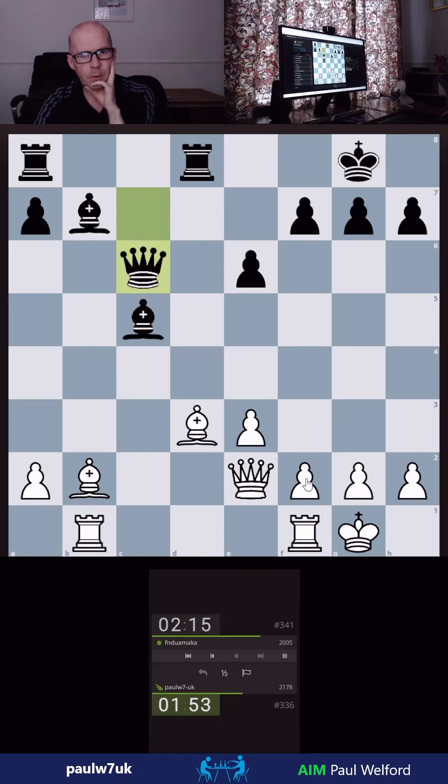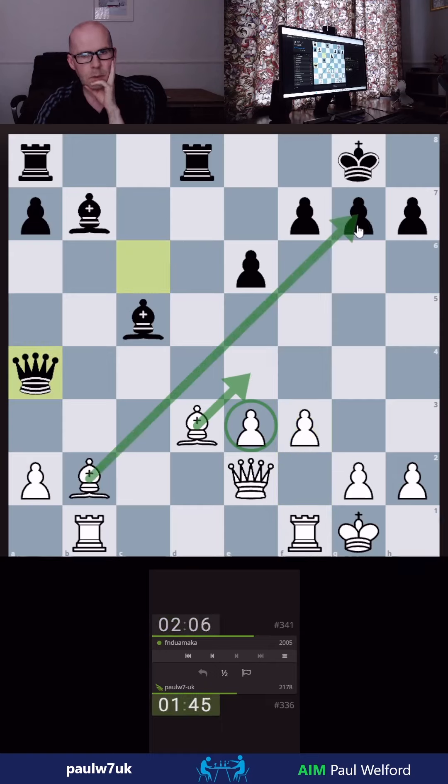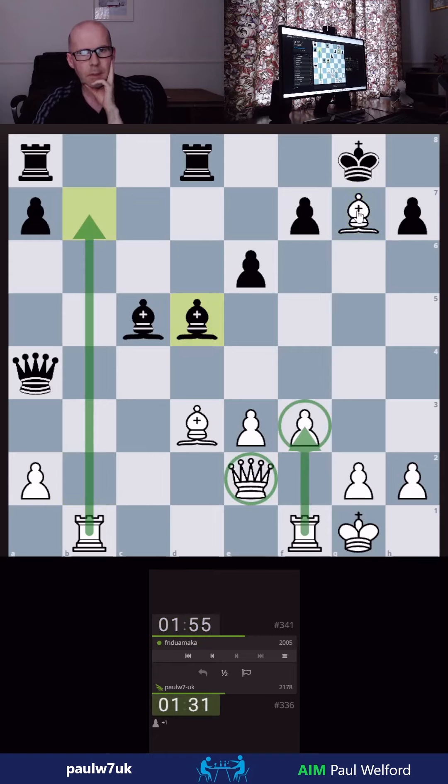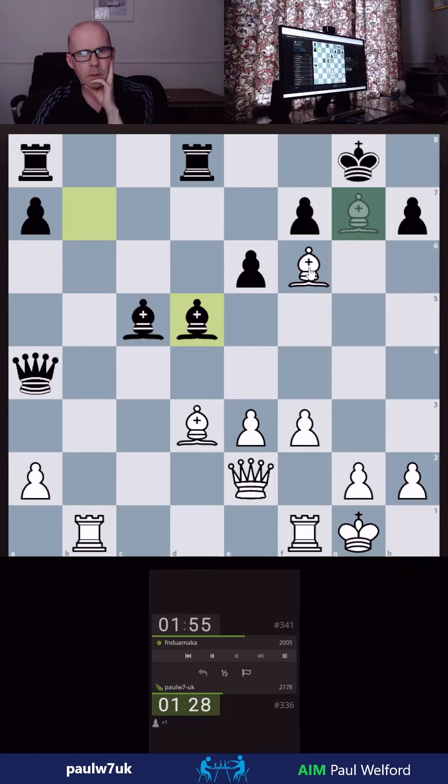Oops, that was the wrong pawn — what am I doing? That was very much the wrong one. I'm going to go f3 but now this is a slight problem, though I have got this. He's got the queen out of the way — now can I grab a pawn? Take, he takes, take, he takes — I get a check or something. I'm going to go for it. He might have some sort of counter-tactic here; if he takes, he hits my queen, so I think I can go here and hit the rook.